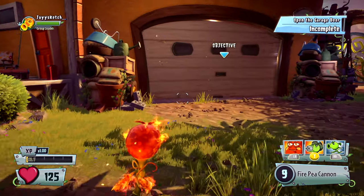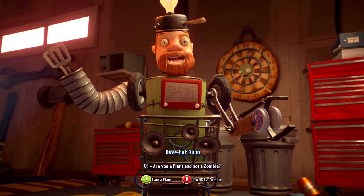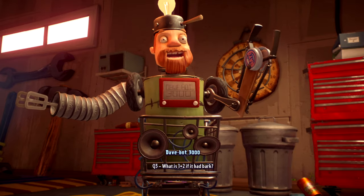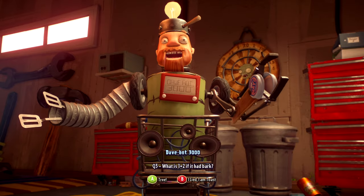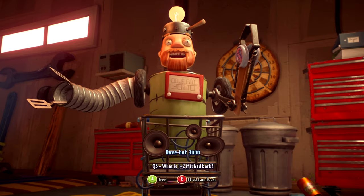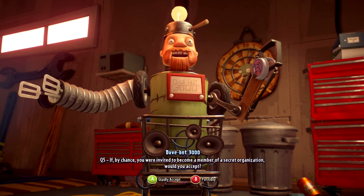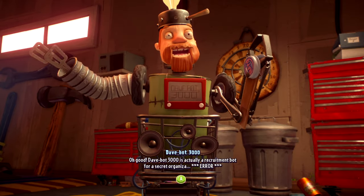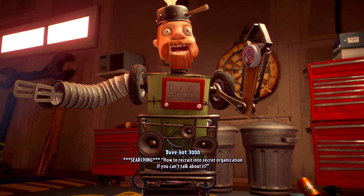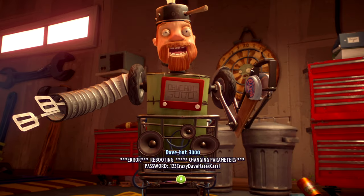Open the garage door. The NPC asks: are you a plant and not a zombie? I'm a plant. Can you confirm you're not a piece of buttered toast? What is one plus two if it had bark? Tree - oh I get it, that's stupid. Are you fond of a secret organization? Yes. If by any chance you're invited to become a member of a secret organization, yes.